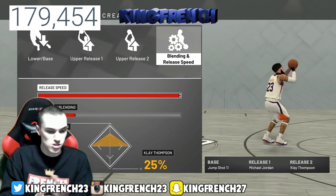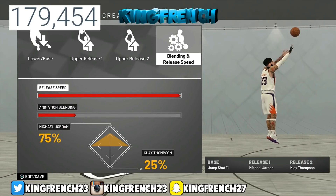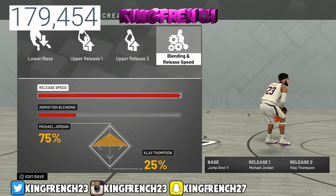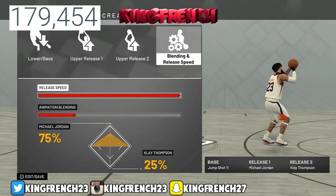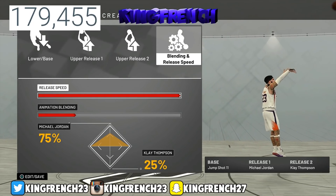Here you guys see the jump shot — I'm going to take my webcam off. You guys see release speed: 75% MJ, 25% Clay. The base is jump shot 11, release 1 is Michael Jordan, release 2 is Clay Thompson.